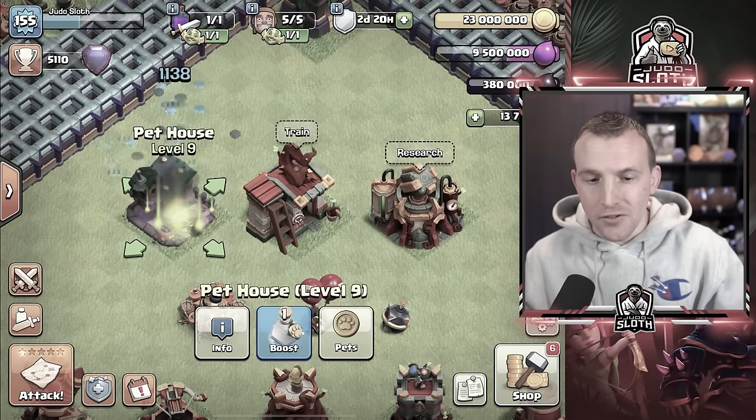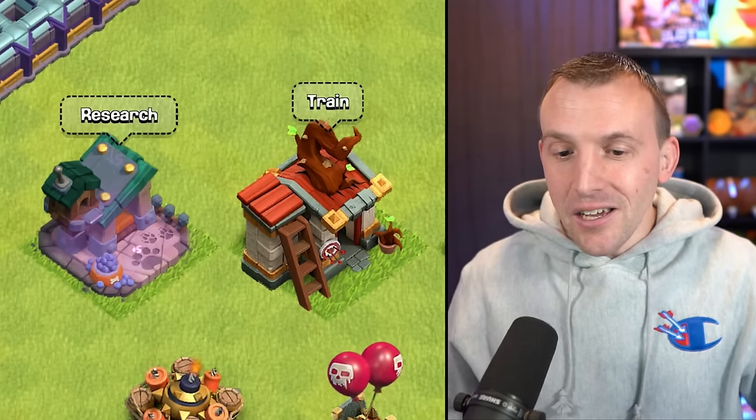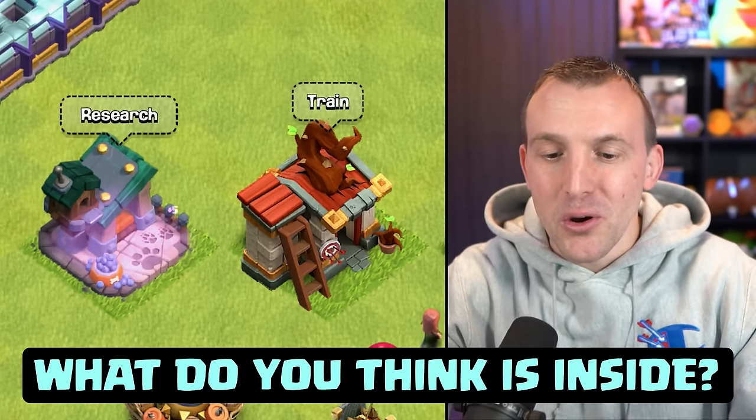The Pet House also gets upgraded, but unfortunately you will have to wait for a future sneak peek to see what is inside. Aesthetically, that is what they look like — maybe you can let me know your guesses.